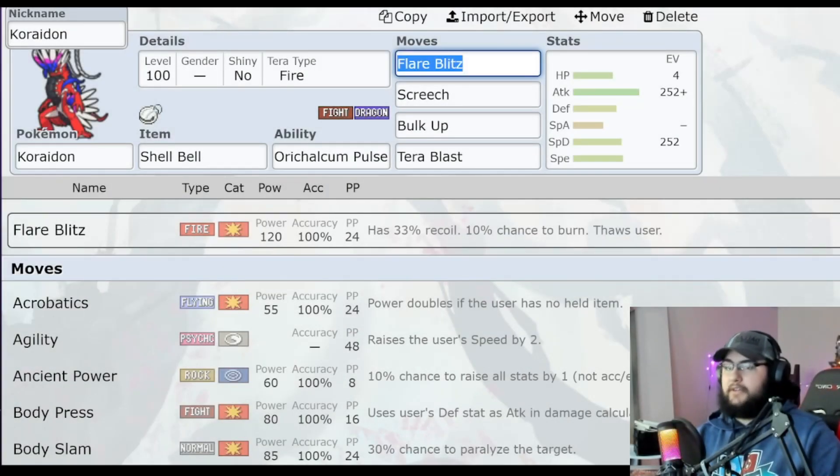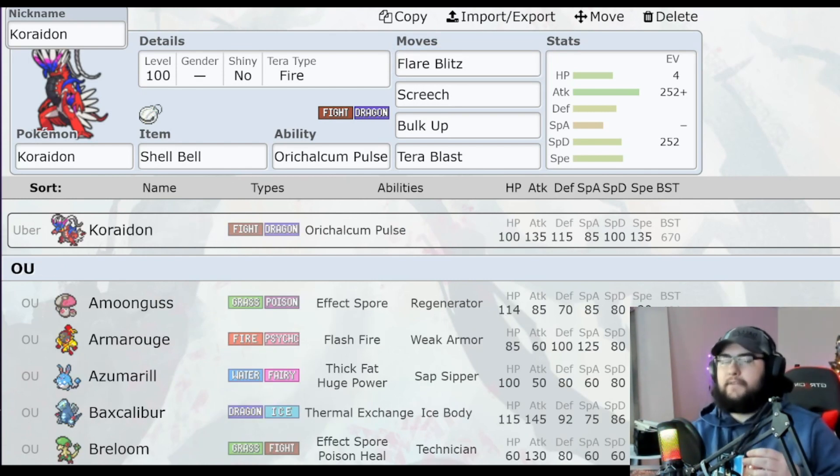This Samurott is Terra Bug, so all the Pokemon here are going to either resist its STAB types — Bug and Water — or they're going to be super effective against Bug and Water. I've got four possible counters that I thought up yesterday, and I'm going to go from least accessible to most accessible.